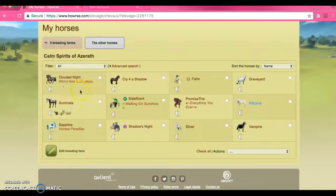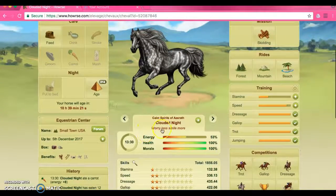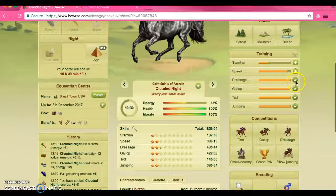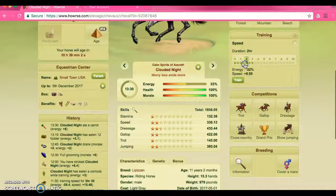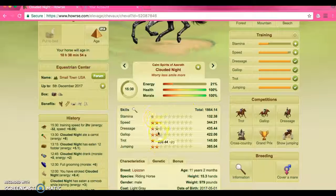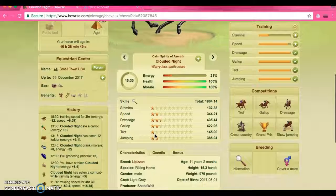I'm going to demonstrate training on your horse. Clouded Night is still in training. When the horse has the check marks on the side that means that your horse has completed training in that section. He has finished dressage, gallop, trot, and jumping. Right now I need to work on his speed and stamina. For the speed I'm going to try to pull it up, and I'm going to make him work for two hours which is going to give him an 8.09 on his score. It actually rises as you train — the stars on here rise.